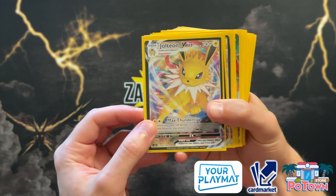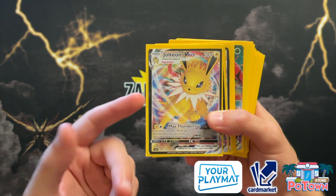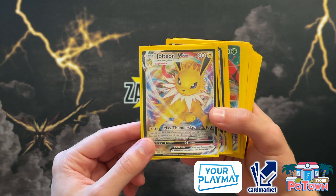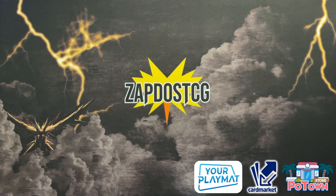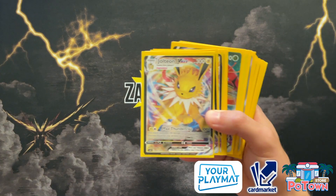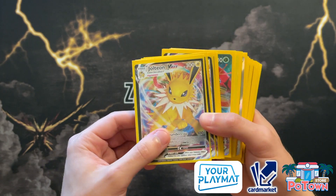Today we're going to be checking out Jolteon VMAX. This is a new archetype coming from Evolving Skies and Jolteon is actually going to be able to slap a lot of damage across the board. First of all, a big shout out to Sealeo's Network for actually being the foundation of today's decklist — so a very huge shout out to Sealeo's Network, Luke Morsa. Very cool list.